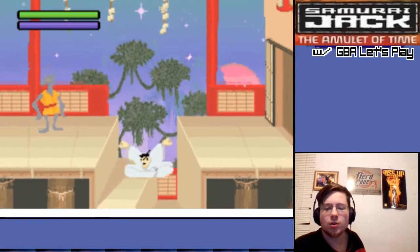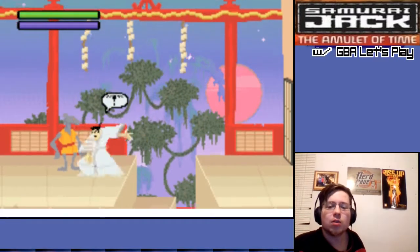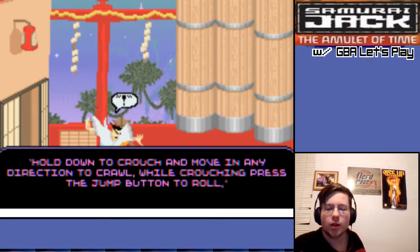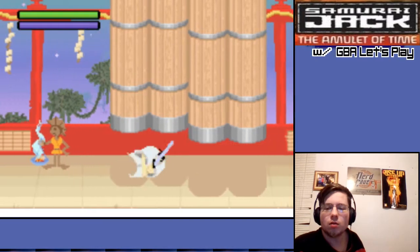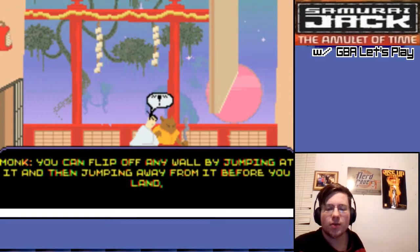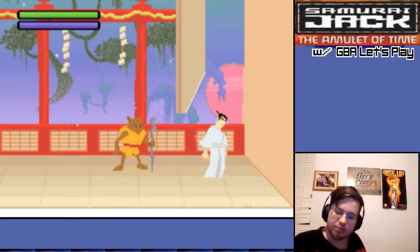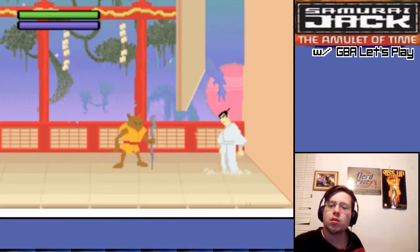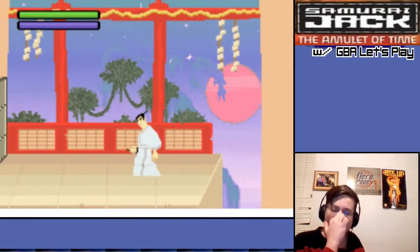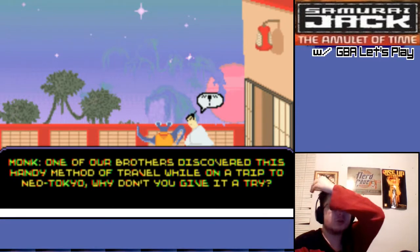I guess this is just Failure Pit — yep, that's just Failure Pit, okay. Squeeze through tight spaces by crawling or rolling. You can jump off any wall — wall jumps! I like the fluid animation. Let's go with this handy method of travel on a trip in Neo-Tokyo.